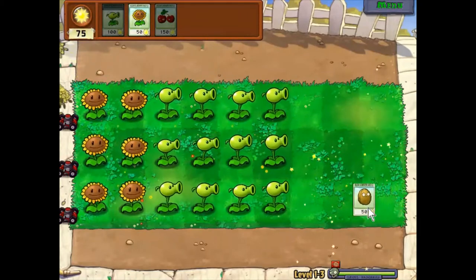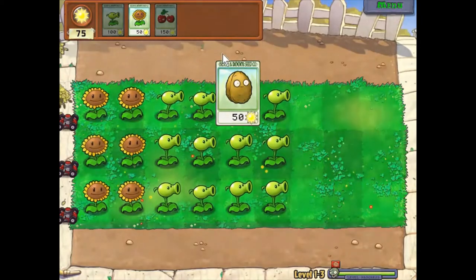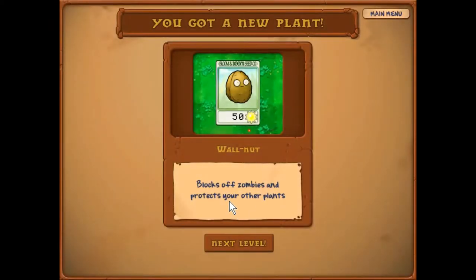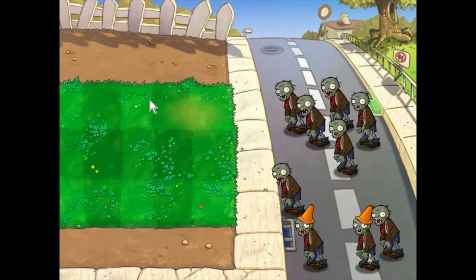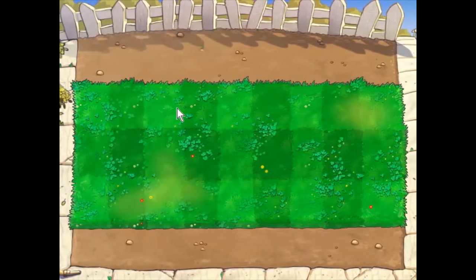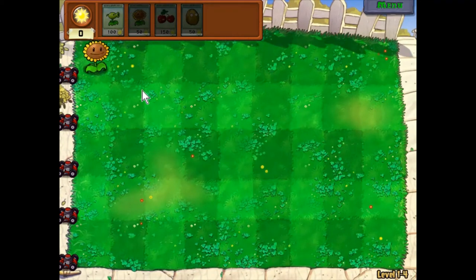We get the walnut — 50 sun and it basically stalls the zombie, blocks off zombies, and protects your other plants. The only thing is it takes a long time to recharge the seed packet. Now we have five lanes — still no match for me, but at least we have the entire lawn now.